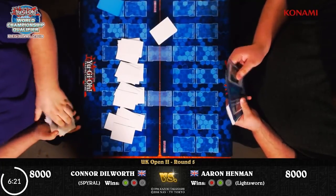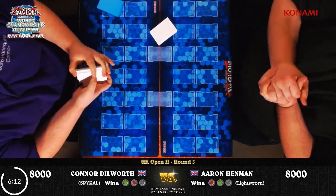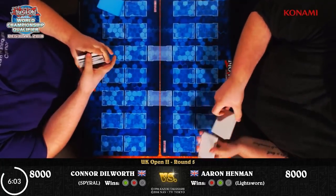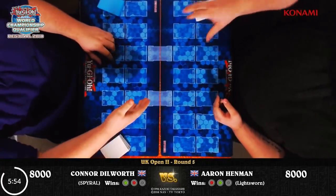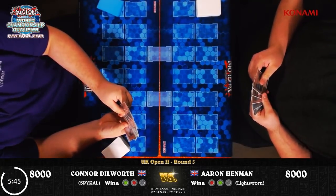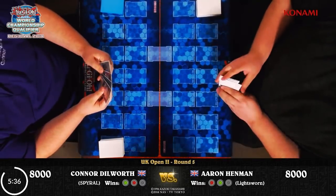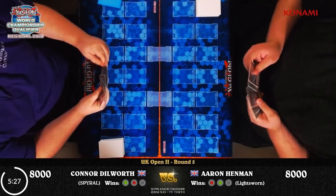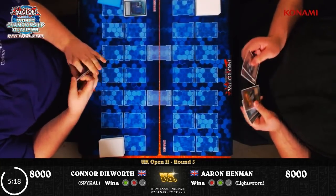We've had some interesting decks really failing to perform on stream despite being undefeated when they go into their rounds. Connor is going first. I suspect he will have opted to put in triple Floodgate Trap Hole and Bottomless Trap Hole from his side deck — very strong against the Lightsworn deck, with the potential to lock out the extra monster zone with a face-down Minerva. Connor's hand: two Ash Blossoms, a Gamma, a Spiral Resort, and Reinforcement of the Army. None of the trap cards but a selection of hand traps.